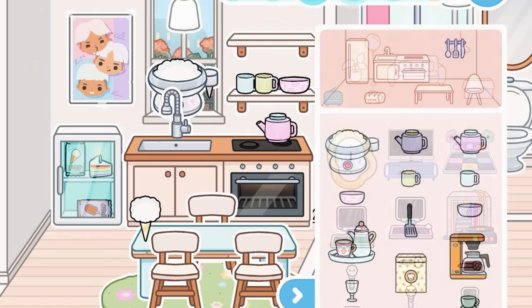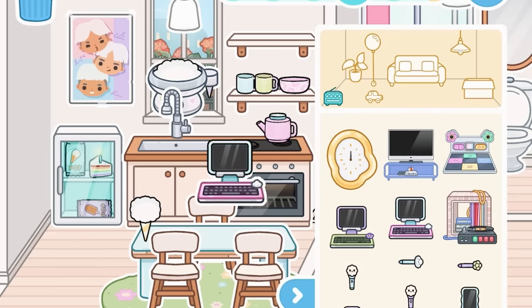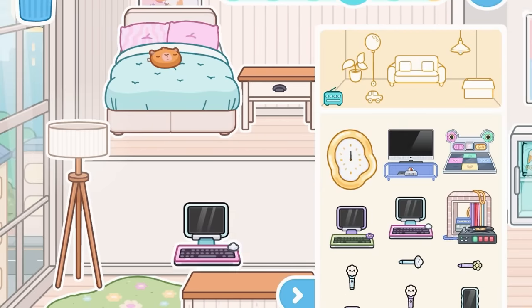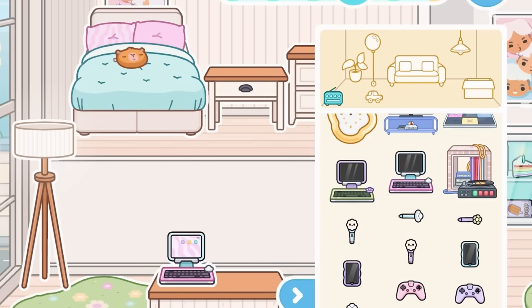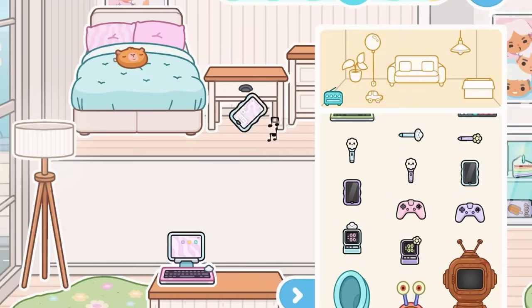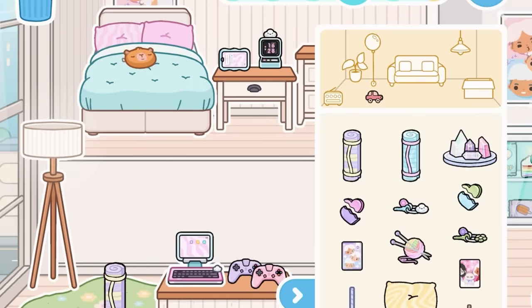In electronics we got a lot of stuff — we got a computer, but it's actually an iPad tied to a keyboard. I'm going to put this in here, and look, it works too — it has a home screen, a notification screen, and everything, which is so nice. We also get a dance floor, a pen, phones, a controller, and this cute little game console thing.